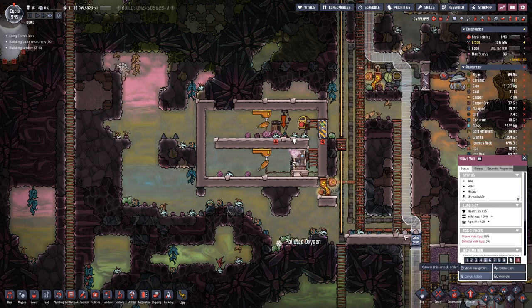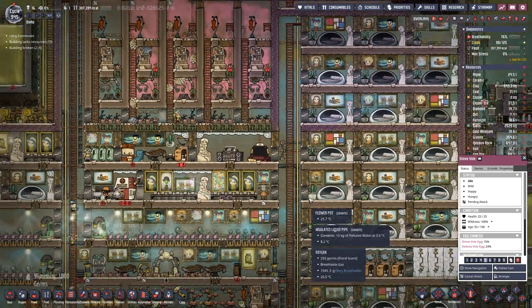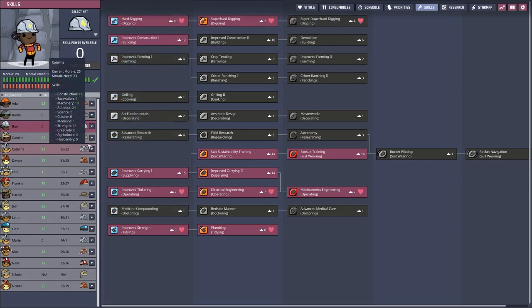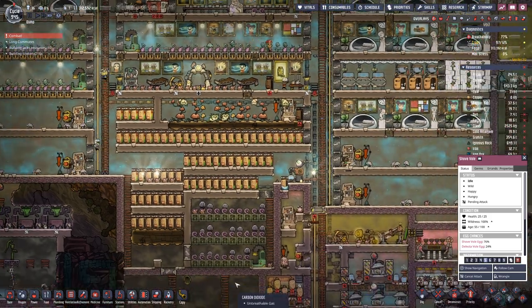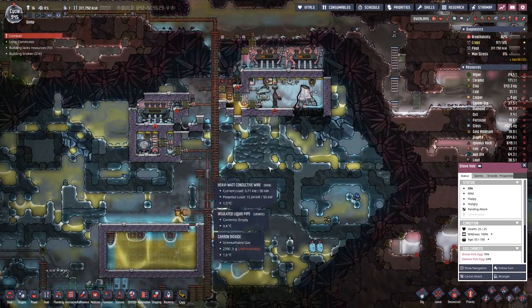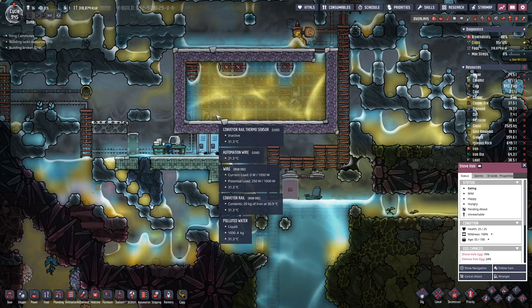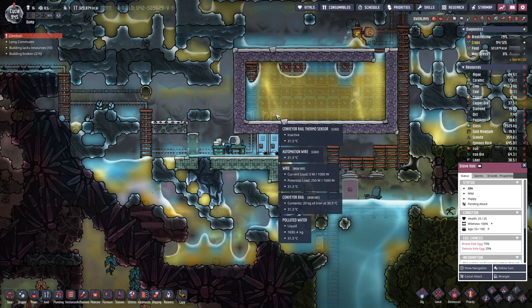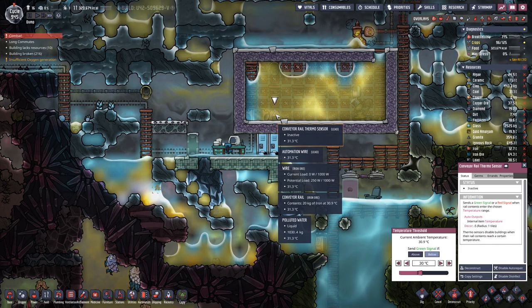That's doing fine. Let's harvest two of these. Let's have a look at our skills — we get a nicer helmet. We are full here because this thing on the rail is 30 degrees hot, or a bit above.